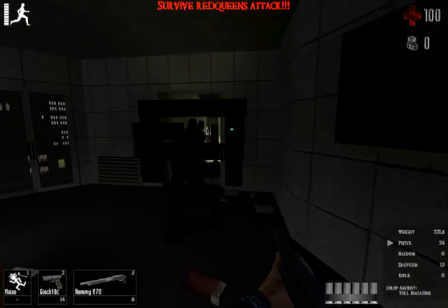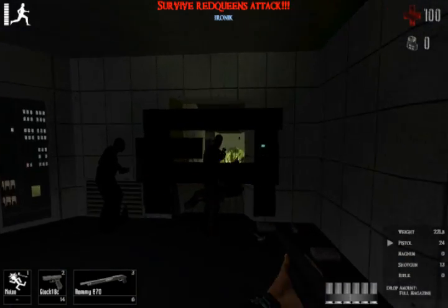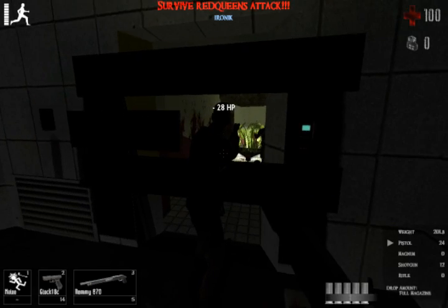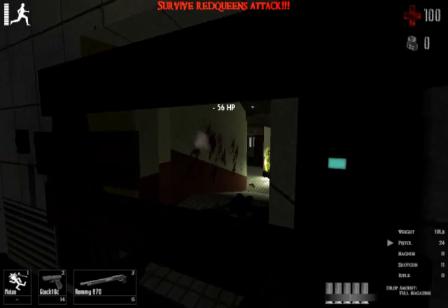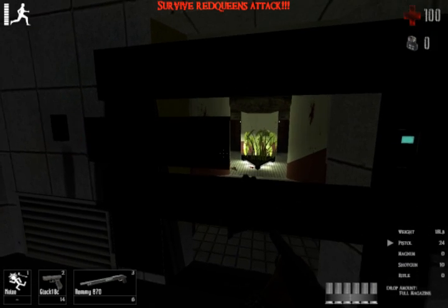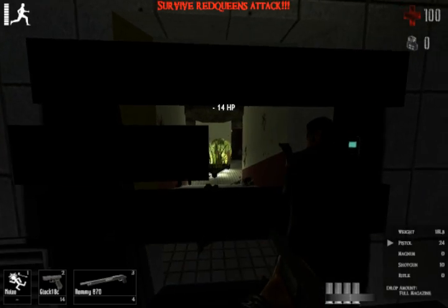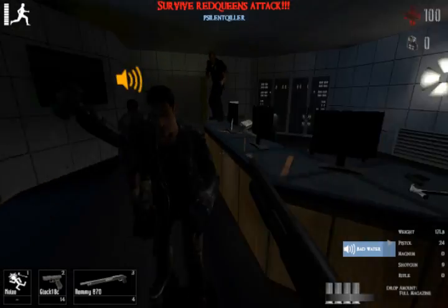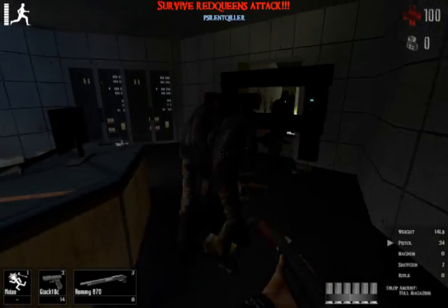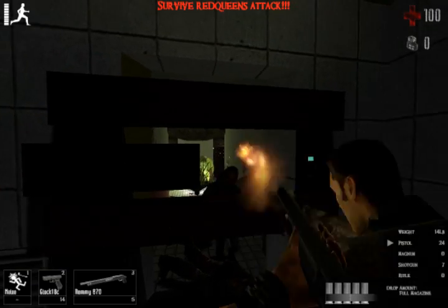The barricade you see there isn't exactly the best. I've seen better ones that use the shorter pieces — the longer ones have less health than the shorter ones, so you'd want to use the shorter ones. They take more damage, and if you place them right, sometimes the zombies don't attack them, which allows you to use the barricades longer to block their path and give you free space to shoot.